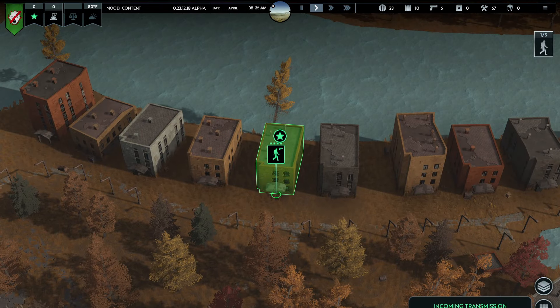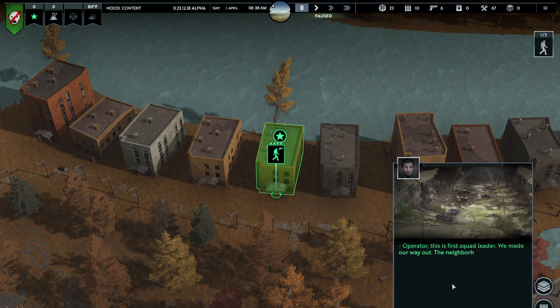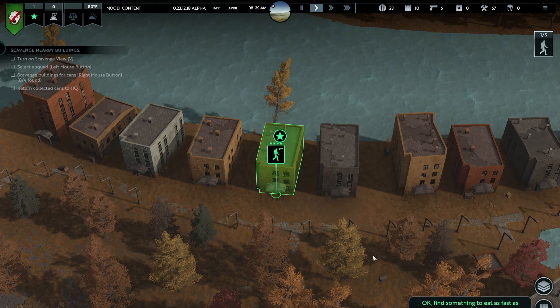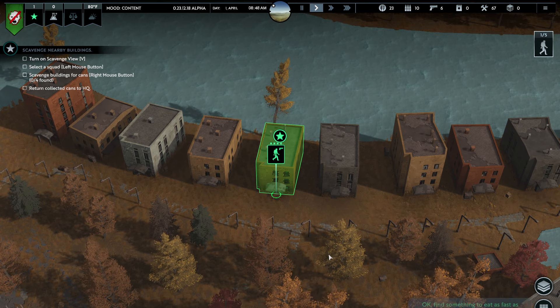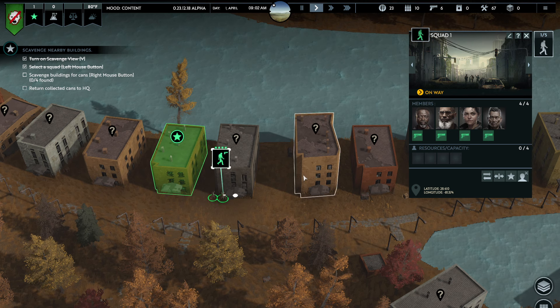There we go - headquarters placed. Incoming transmission: Operator, this is first squad leader. We made our way out. The neighborhood looks deserted. They're going to tell us to look for food and any useful resources. Find something to eat as fast as possible. We're going to send you out on a little tour here.